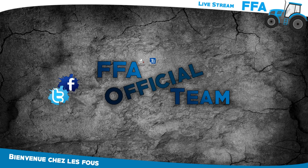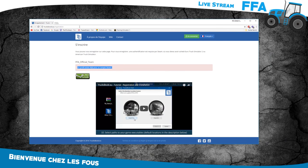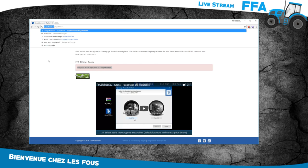Et aujourd'hui, j'ai créé une nouvelle entreprise sur ETS2, sur le TrucksBook. Je vais vous expliquer tout simplement comment ceci fonctionne si vous voulez nous rejoindre dans cette entreprise de la FFA sur Euro Truck Simulator. Il faut aller sur ce site, je le mettrai en description sous la vidéo : Trucksbooks.eu.